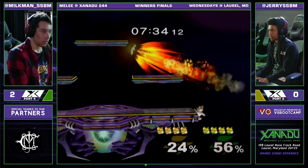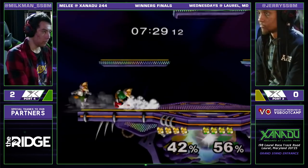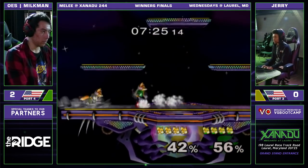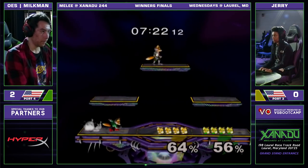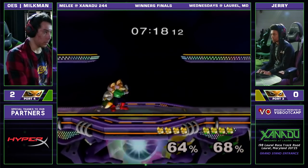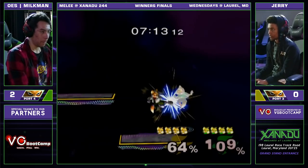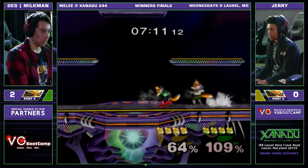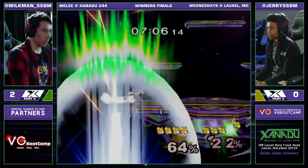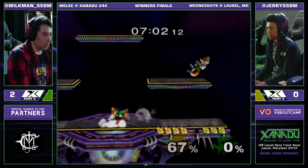Good reaction right there. If you cover ledge and you call correctly, you get a stock at low percent. Worst case scenario, he just gets the back. Look at Milkman setting up the wall again with the up tilts. Goes for a down tilt, gets punished for it — I love it by Jerry right there. Not committing either time, takes full advantage of it. Is he going to get the stock for it? Almost — and he does not. Misses that up air afterwards. But he calls out the short hop getup just at the right time. So Jerry got himself a lead.